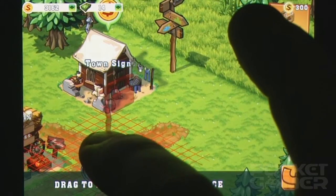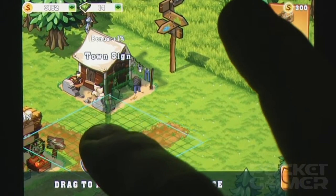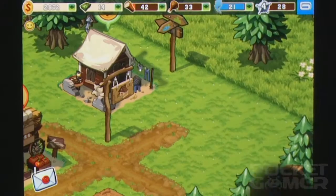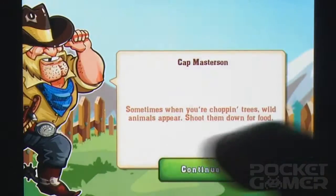The fixed perspective progressively gets more annoying as your town expands too, with accidental taps and therefore wasted energy increasingly more common. You can move buildings around to new positions freely, but this isn't the most elegant solution and it doesn't help when you're trying to hunt an errant bear for food.